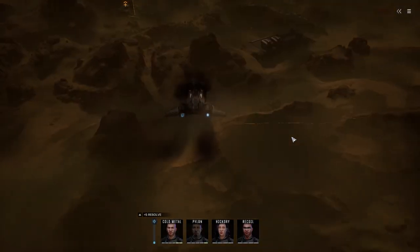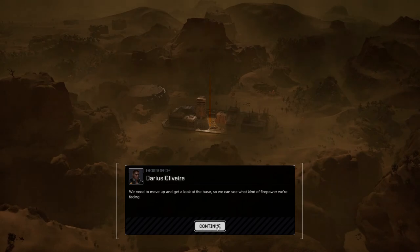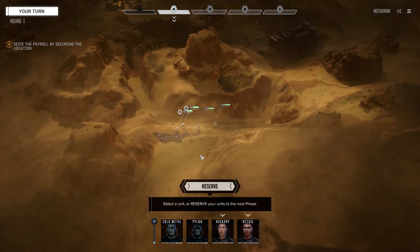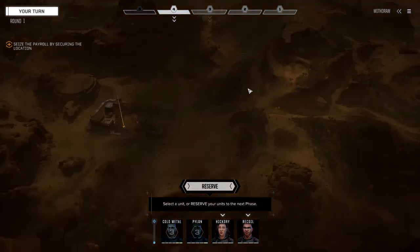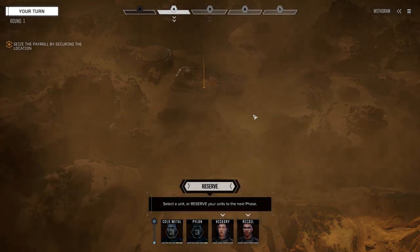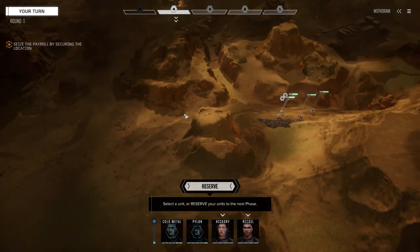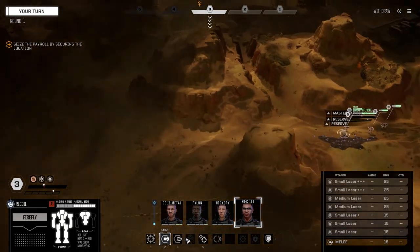Command interface initiated. This one's going to be a little tricky. We've got to recover here and leave. There's probably going to be mechs, maybe turrets, maybe reinforcements. The last thing I want to do is move down here without room to maneuver. We're going around this side. I'm going to reserve so we can all move together - let's get Recoil going first.